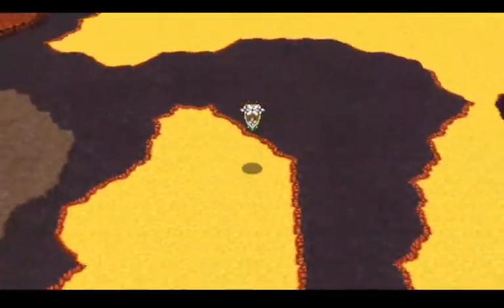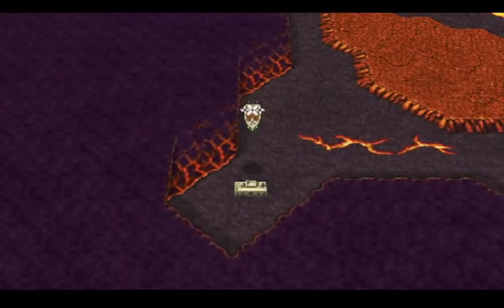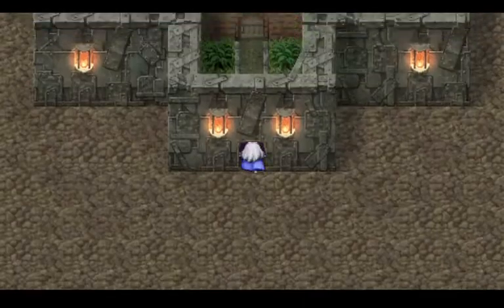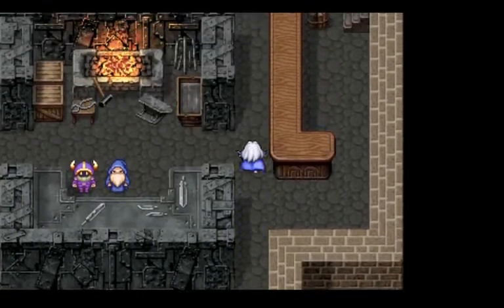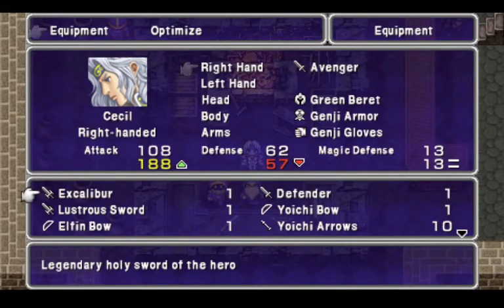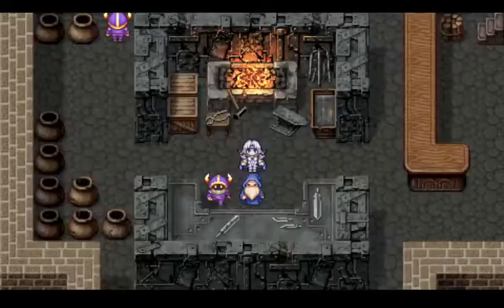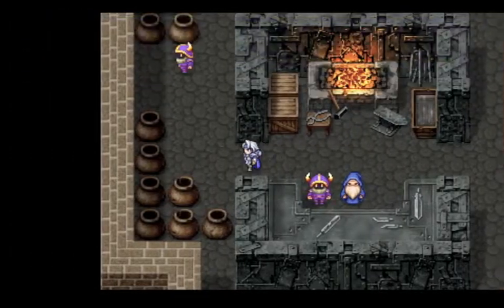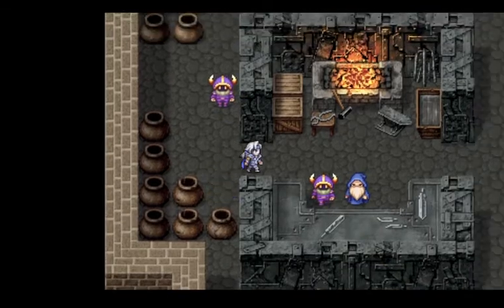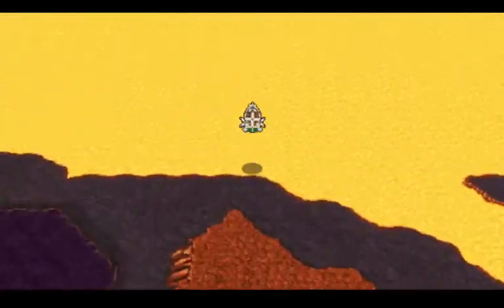So I believe that's all we have to do. And you don't have to kill Bahamut — I just did that while we were up there — but all you have to do is go to the moon to trigger this, I believe. Yep, it's ready. I'll take that. Yay, we got Excalibur. This sword is very much worth it. I'll take the magic defense. Yeah, we wanted that sword — it's really good.